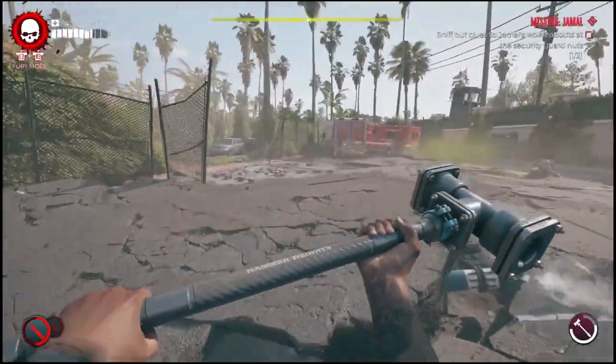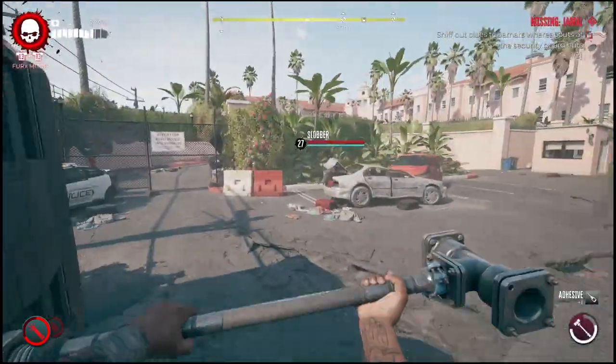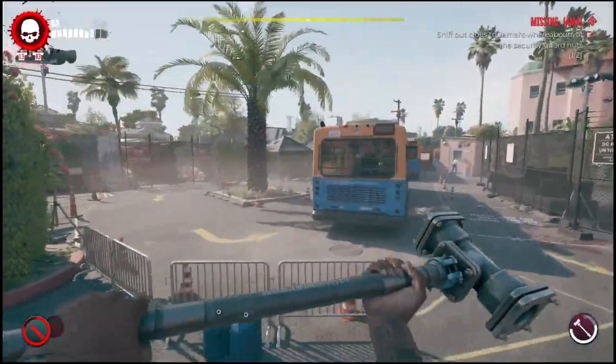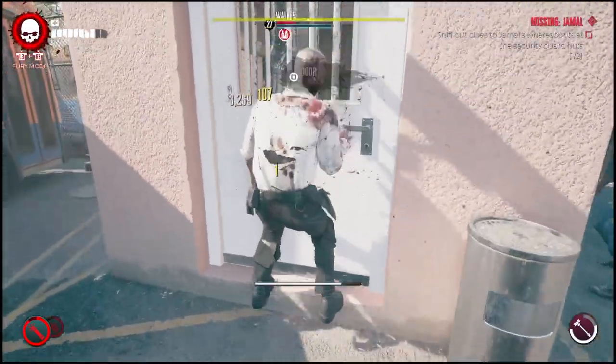To get to the next guard shack, come around the corner and make a right. You'll notice there's a bus on the other side of the fence. Make a right, slide under the fence, and you'll see a little bus on the left. Go that way and you'll notice there's another guard shack.